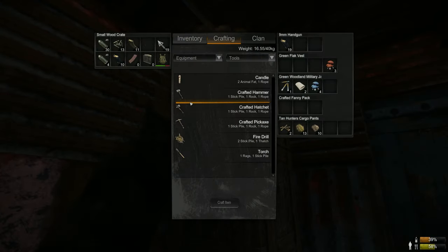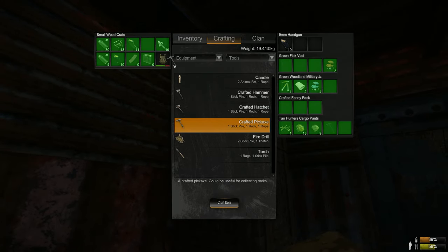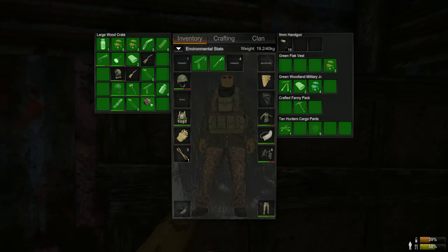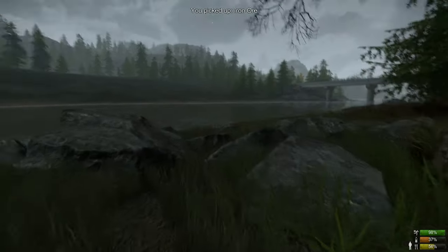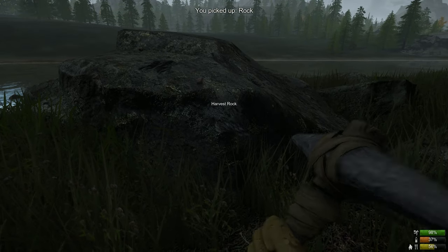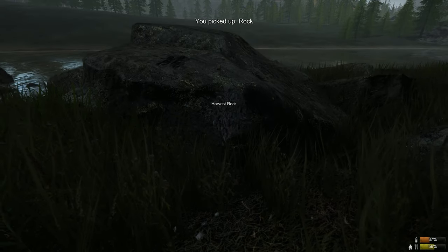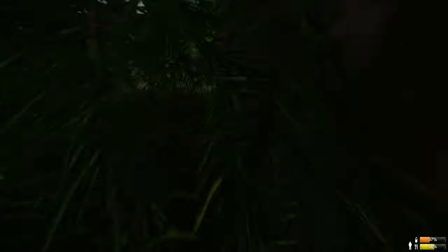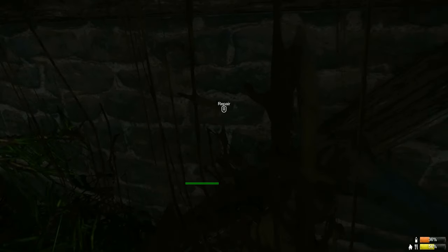Now that I've got the base patched up, it's safe enough that I can store things in here and go on some mining trips. I've crafted a pickaxe and I'm going to mine some rocks so I can repair the foundations. It costs far less resources to repair instead of to create. I want to repair all of the parts I have in case somebody else brings more explosives. All I'm doing is pressing F to repair the wall and you can see the bar slowly jumps up as I apply stone.